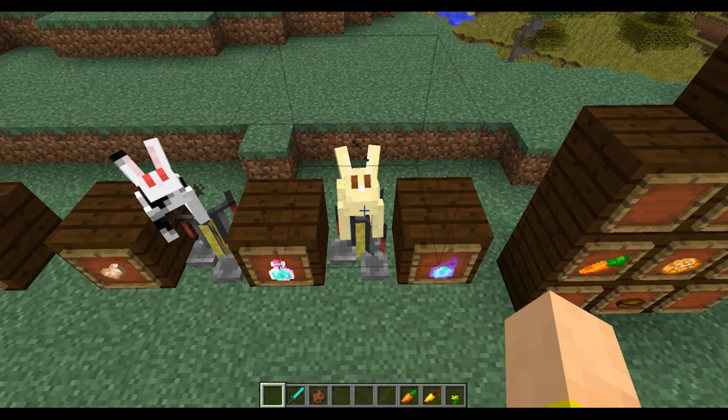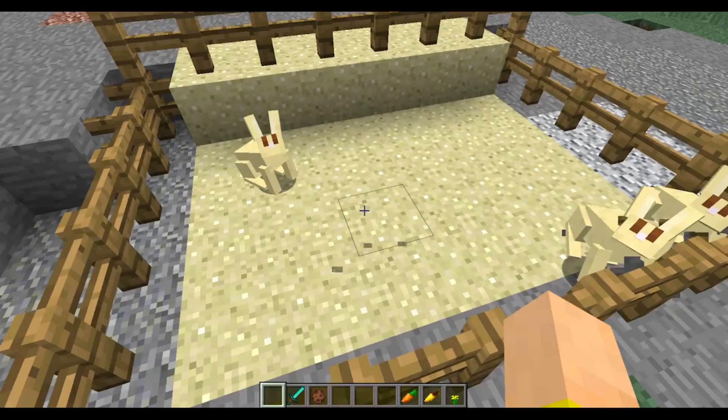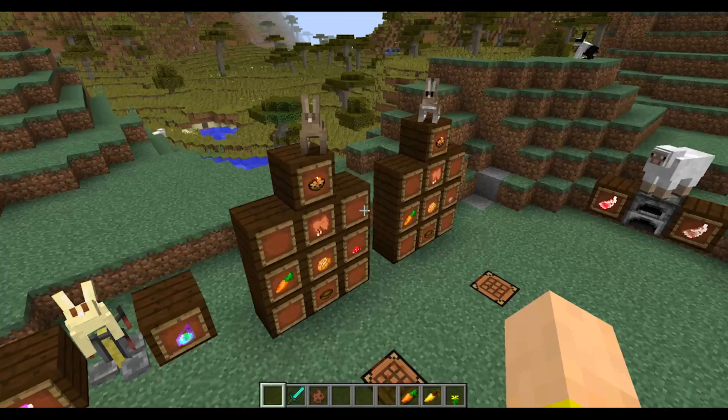Up here is the gold rabbit skin — I think I like this one the best. It actually blends in really well with sand. I hope these guys actually spawn in the desert, because look at that nice camouflage. If they're not facing you, you might have a hard time seeing them. Right now these guys don't spawn anywhere, but I'm assuming it'll be in plains and forests and different stuff all over the place.